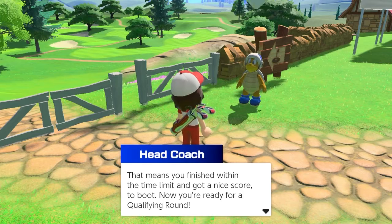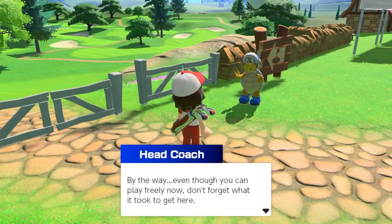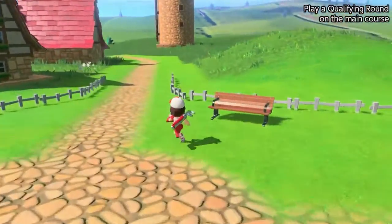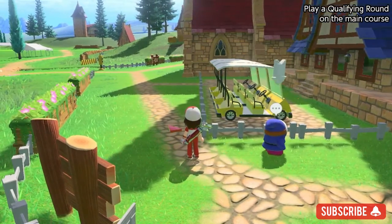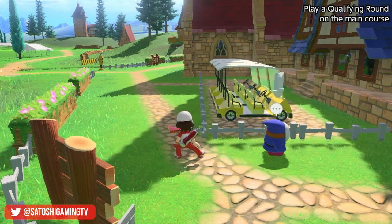Now you're ready for a qualifying round — just head to the gate behind the clubhouse when you're ready to give it a try. Let's go qualify. Even though you can play freely now, don't forget what it took to get here. Keep practicing your shots and refining your techniques — once a student of the game, always a student of the game. So that's the rest of the tutorial. Well, thank you for watching. I hope you enjoyed the let's play. If you did, please like and share this video with your friends — it helps a lot. Also subscribe and I hope to see you again next time. Thanks for watching. Bye!